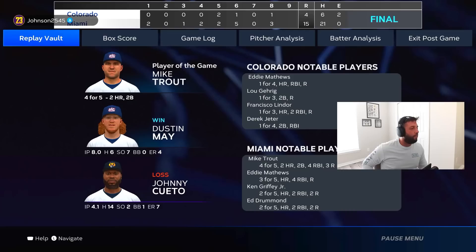Love to see it — 15 to 4! We got Griffey that one more at-bat we needed; he ends it for us 15 to 4. Outstanding game hitting-wise. Trout ends up 4-for-5 with 2 bombs and a double. Play of the game, Griffey makes the notable players after hitting that last bomb — 2-for-5 with a walk, a single, a bomb, and 2 RBI. May goes the whole way: 8 innings, 4 earned, 7 K's, 6 hits, just a great game. Overall we put up 15 runs on 21 hits in 7 and two-thirds.